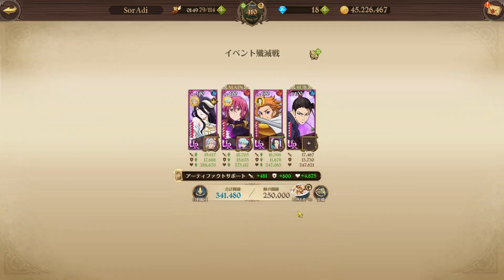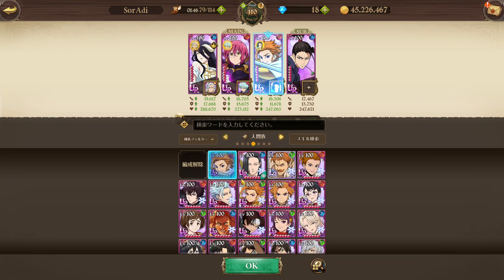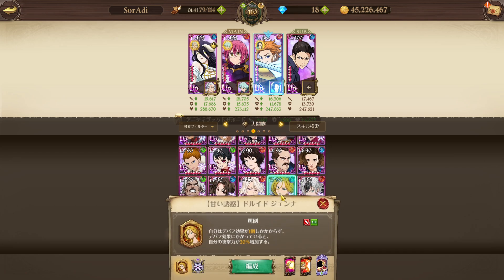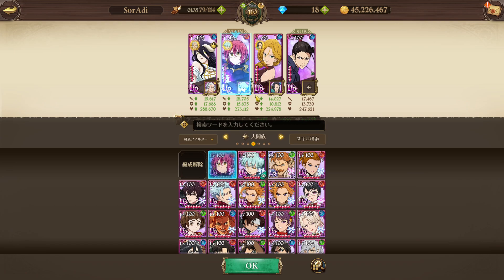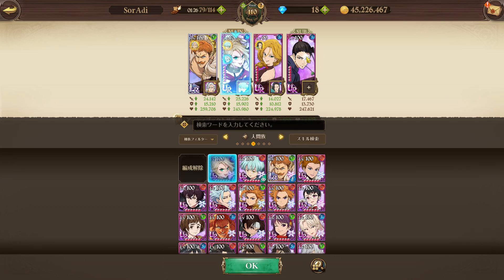What you really want is at least one person to have a stance removal - you want to have Jenna. She has a rank 1 stance removal. You do need to remove the stance because the stance causes a heavy amount of damage reduction. I'm going to run Roxy and Eskino, and I'm going to run Deathpierce backline.